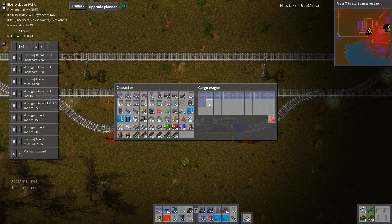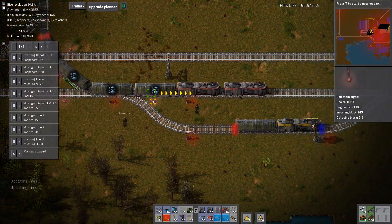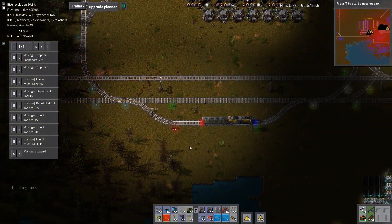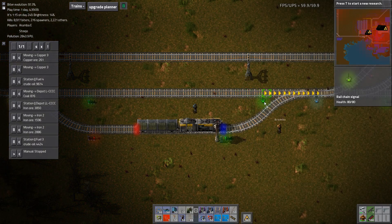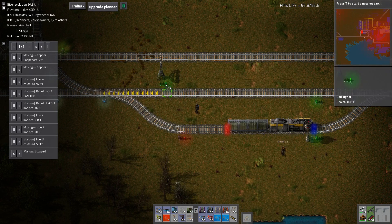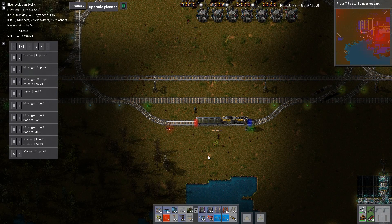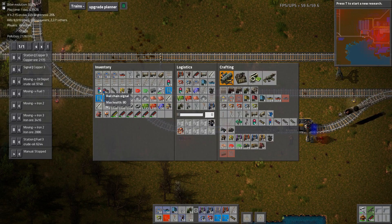I don't know if this rail chain signal is in the right spot now. You might want to check that part there. Should the rail chain signal actually be this one here on the left? Yes. That's it. Okay, you got that signal there. That's unfortunate. This one needs to be a chain signal as well.